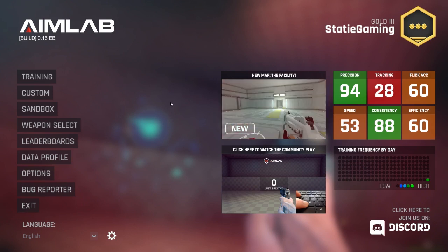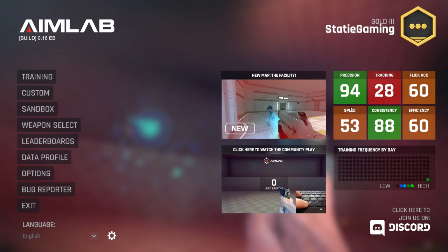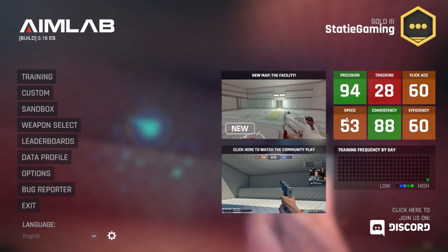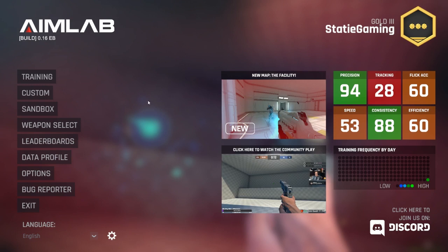As you can see, my stats aren't too good. I have 94 precision, my tracking is 28 which is really bad, my flick accuracy is 60 which is also bad — you want all of these to be in green. My consistency is 88, my speed is 53, about halfway. Red is bad — tracking is what I really have to work on.